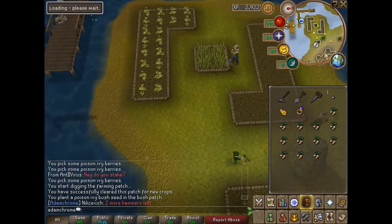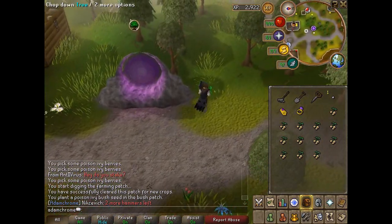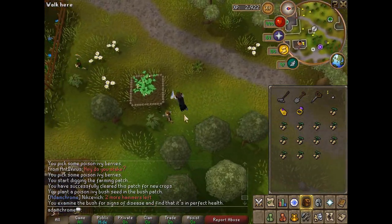The last patch is at Rimmington, so use your Rimmington tablet or skills necklace to the crafting guild and then make your way to the Rimmington bush patch, which is shown right here.